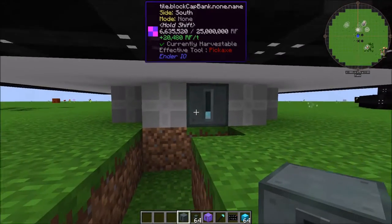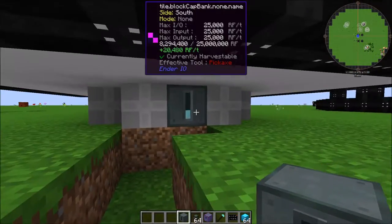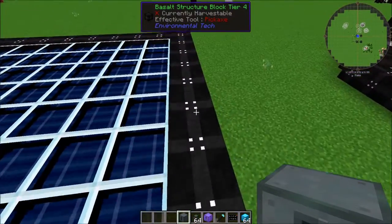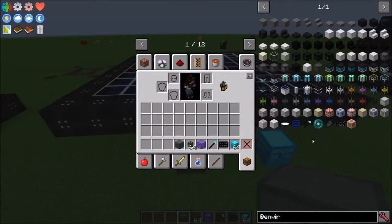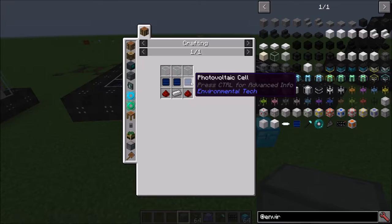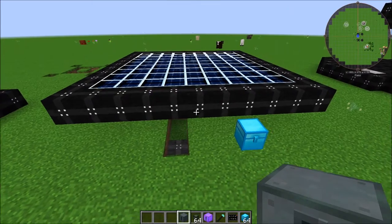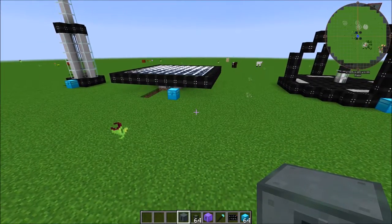This thing can pretty much run your base up to a certain point on a tier four. Keep in mind the structure blocks require nether stars because they are tier four, however the machine is fairly cheap overall. The solar cell only requires some clear glass, redstone, iron, and photovoltaic cells, which are just lapis and nether quartz. If you're like me, you always have too much lapis, and this is a perfect use for it.